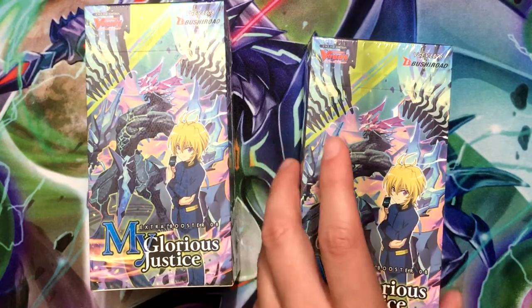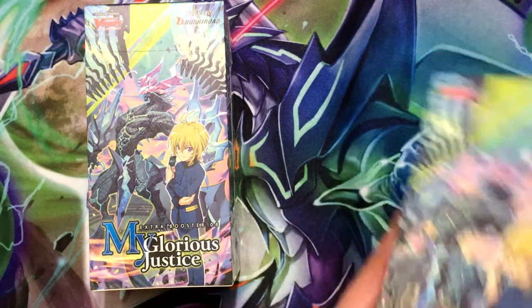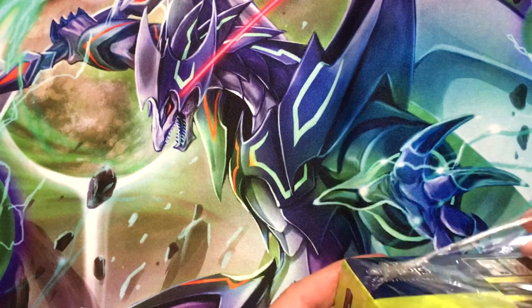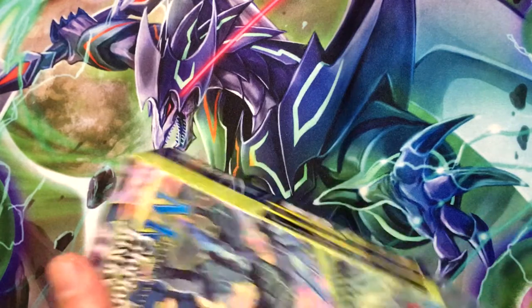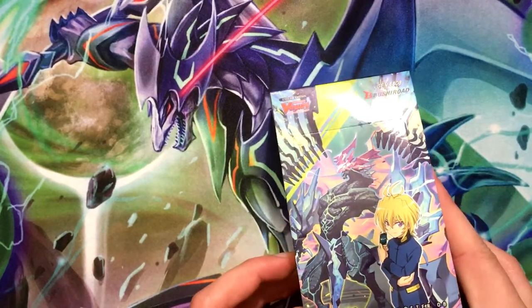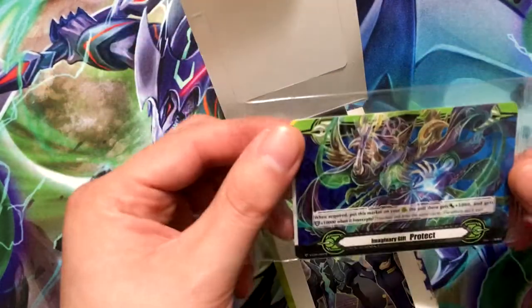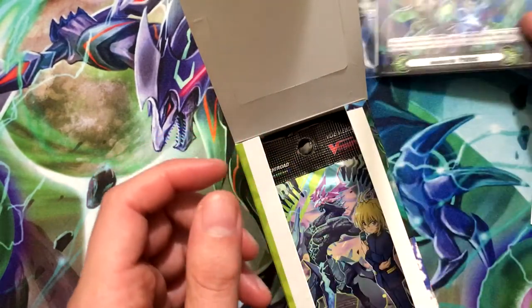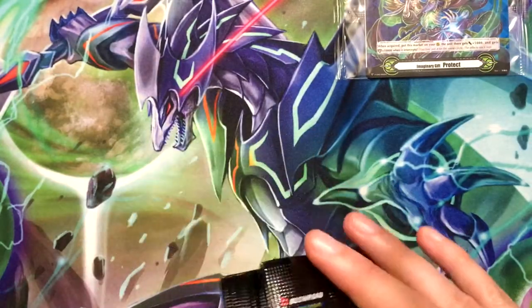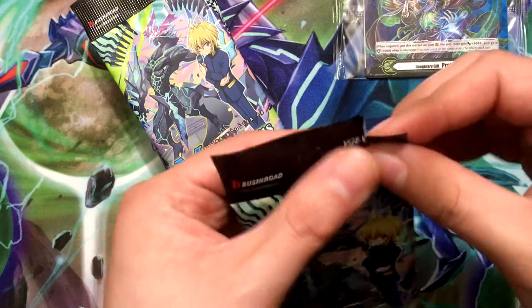Normally I do one at a time, but I'll just go through this one pretty quickly. I'm gonna open both extra boosters in one video. I'm gonna try to get a sneak peek kit for Dragon's Vanity if I can; if not, I'll try to get at least a booster or a booster box. This one features the Grand Blue clan on the protect marker, so I'm hoping for the Aqua Force stuff, and I wouldn't mind Dimensional Police stuff either.